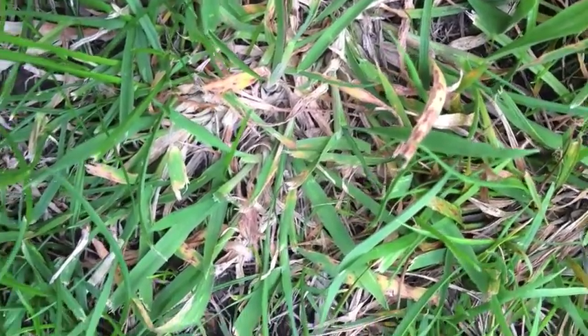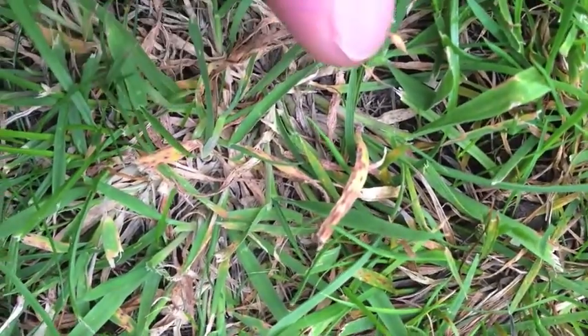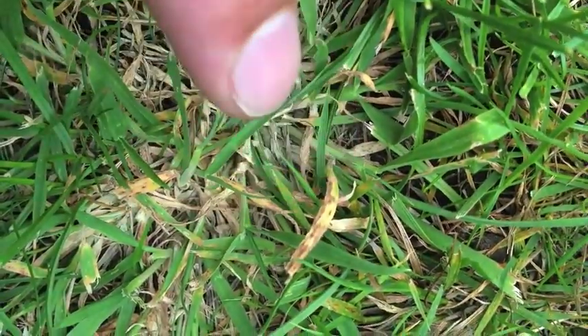It looks as though it's affected the Yorkshire fog first, killed that off and then it's spread. But the smooth stalk meadow, fescue and rye grass that's about has been unaffected. Just a little bit of a wider view on it now, and we've got the Yorkshire fog grass there which we can see is quite badly affected around the middle.